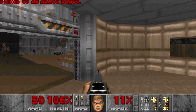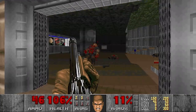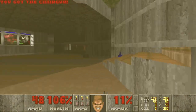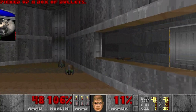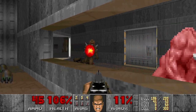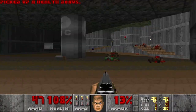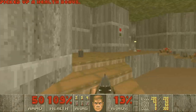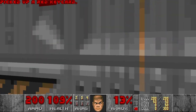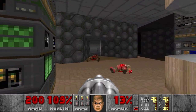Let's go here first. I will take care of this hitscan later on. Let's get the chaingun and snipe some hitscan in this room. And then we can also kill these enemies here as well. Some more shells and let's press the switch for the red key.